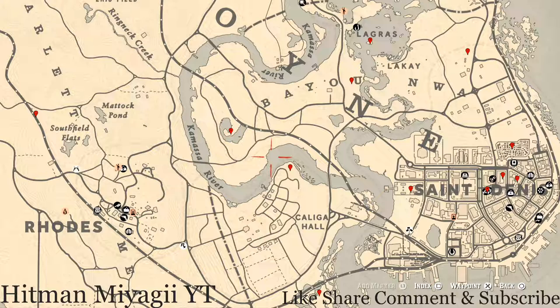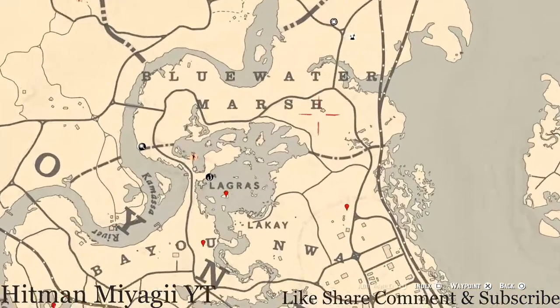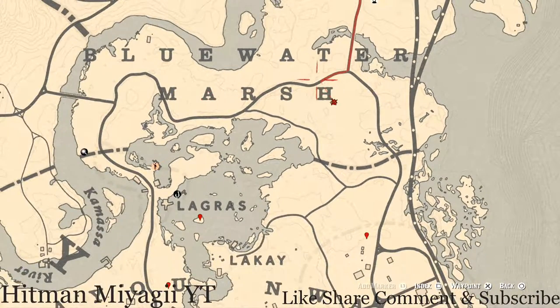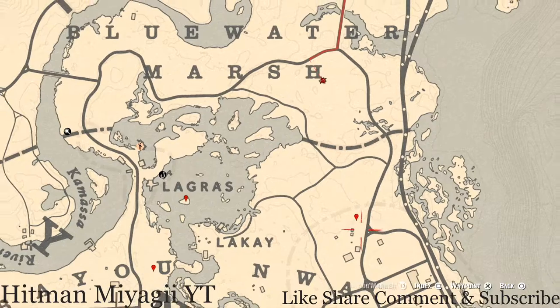Let's get to these things we will find across the Lemoyne area of the map. The closest thing I have near Madame Nazar is right here underneath this house by the H of Blue Water Marsh. Go underneath this house with your metal detector and what you will dig up is a random coin — I cannot tell you what coin you will get, but it is randomized.